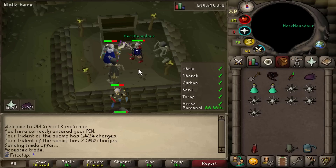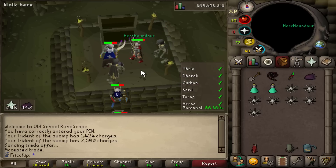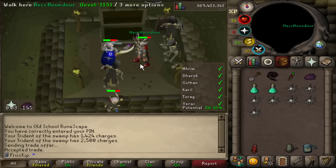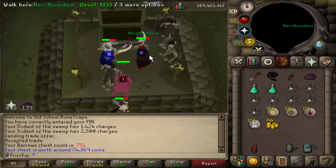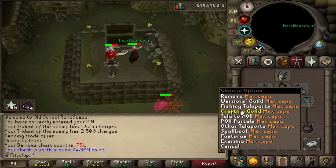This is our first time going back to PVM in a long time — this is very symbolic. The first Barrows chest. We're hoping to get the Guthan's Helm from our very first chest back and then move on to God Wars. Nothing. As expected. All right, let's begin the insane Barrows grind.